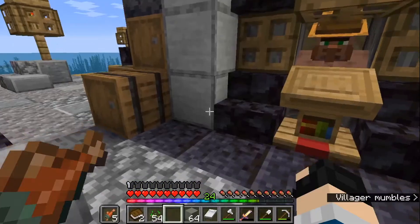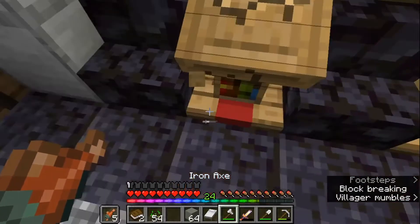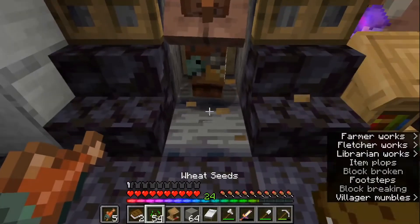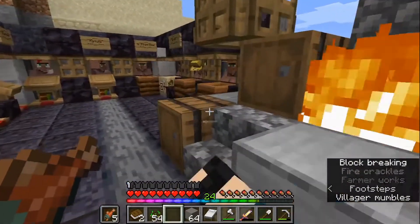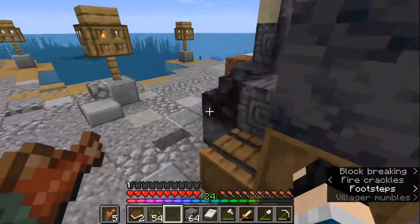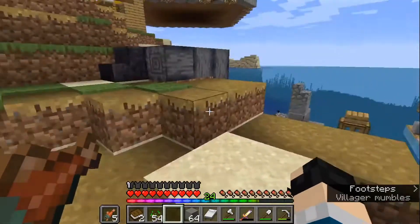Another example of the problem with the villagers is right here - this guy I'm trying to destroy his workstation so I can put it back and get better trades, but then he latches onto these barrels over here. I've tried getting rid of the barrels and even so they kind of keep it for a really long time, so I'm not sure exactly what I'm meant to do.